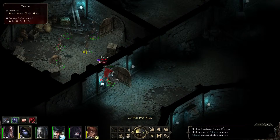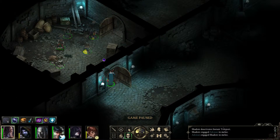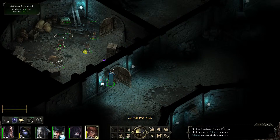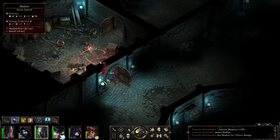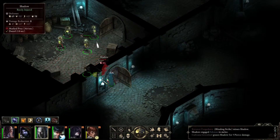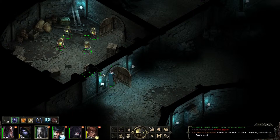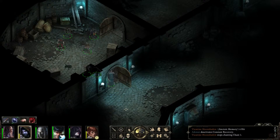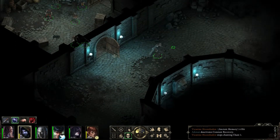Yeah, there's another shadow here which we can attack. We should use our encounter abilities, and we basically want our tank to go in front.